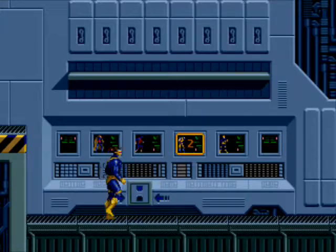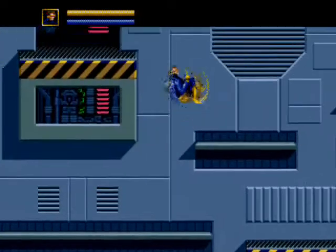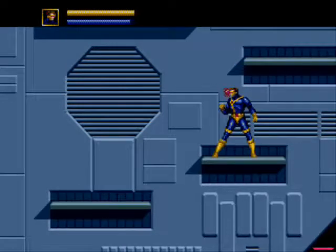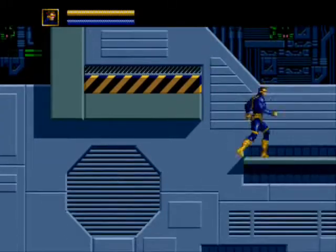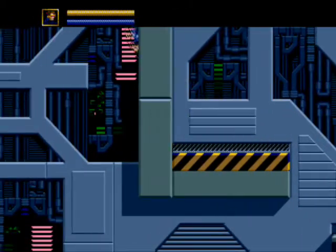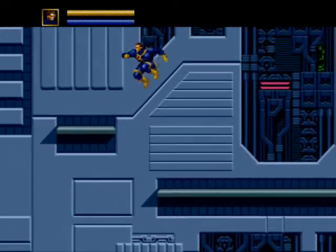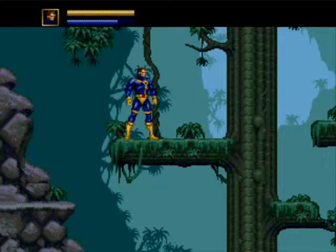This game is pretty much impossible with two players. I mean, it isn't literally impossible, but I wouldn't recommend it. You get a double jump, regular punch, kick, and you can use your mutant ability. He also has a special attack where if you hit the mutant ability while jumping, he shoots out an optic blast. Mutant ability runs off a bar - the yellow bar up top is your health, and the mutant ability is the blue bar.